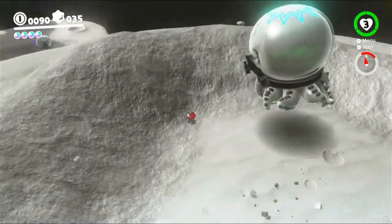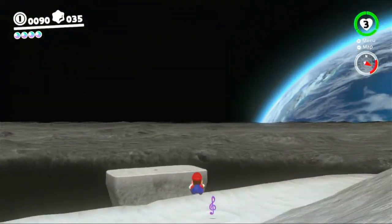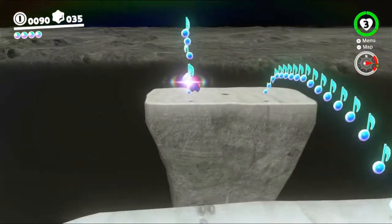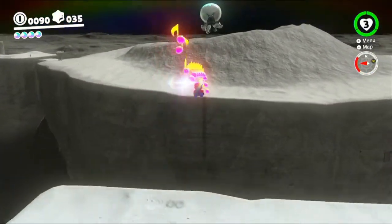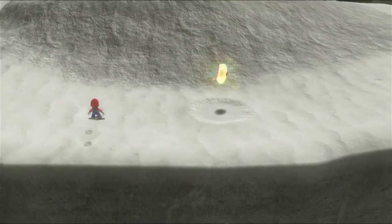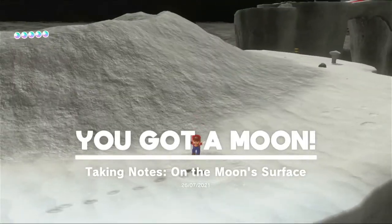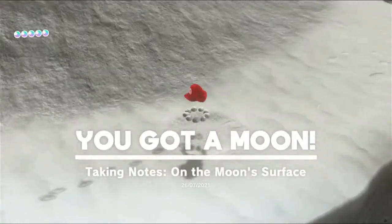Let me figure out where the rest of these moons are actually going to be, starting off with this one over here. I might not be able to get this — no, I can. I just can't get the one that's in the air. Just need a long jump across here, and then long jump back. And there we go. But I can't get the one in the air because I need something else first. Taking notes on the moon surface.